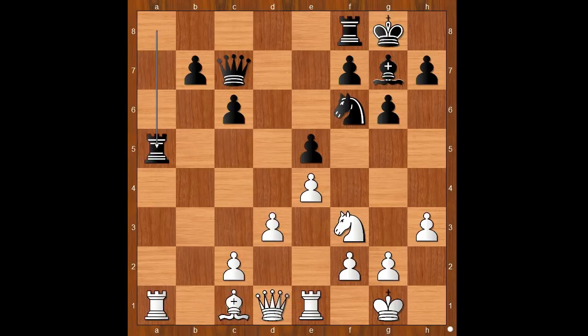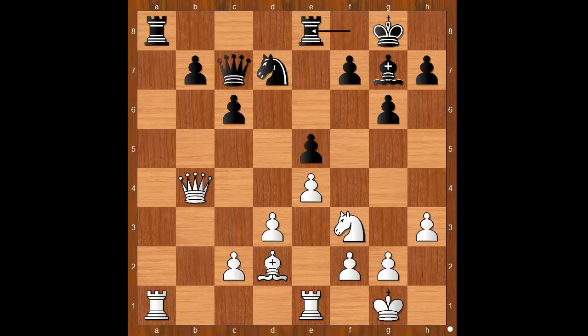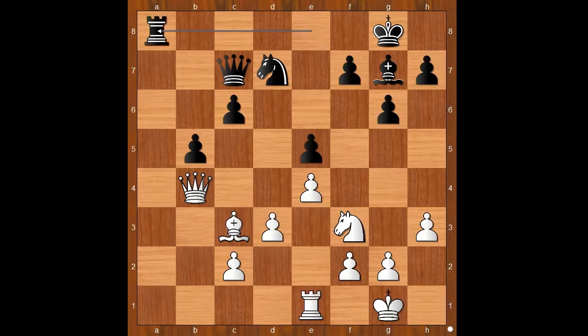Back to our game. Bishop to d2, rook from a to a8 — not giving up the a-file. Queen to b1, knight to d7, queen to b4, rook from f to e8, bishop to c3, b5, rook takes rook, rook takes rook, rook takes rook. White to move.